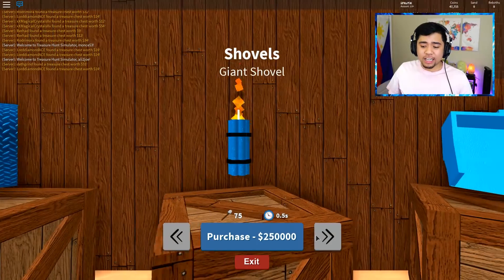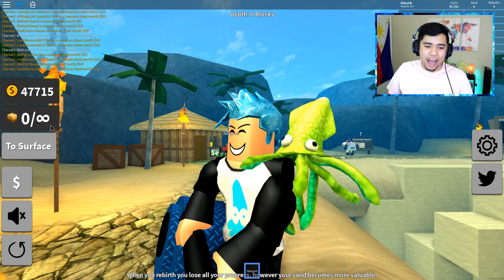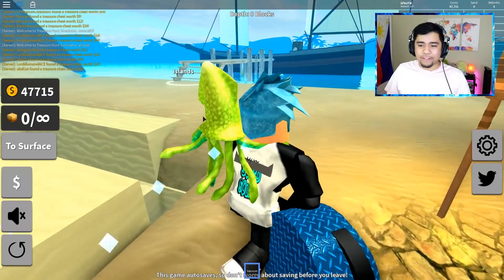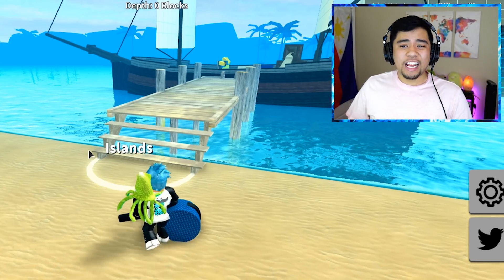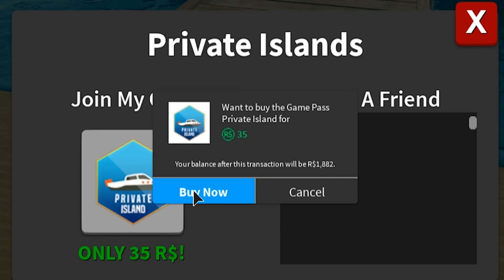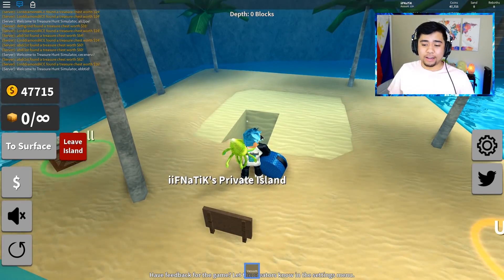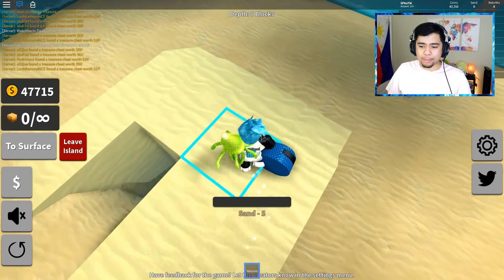If you guys want to try out this Roblox glitch for free money, let me know in the comment section if it worked out for you. What I want to do right now is see how long it takes to collect enough money for the Giant Shovel — it is 250,000 dollars and we currently have around 47,000 to 50,000 dollars. I'm going to go to my own private island so we don't have to worry about anyone else. I recommend if you want to do this tactic to collect a lot of money, invest in your private island. Joining my own private island costs only 35 Robux — so cheap! With this purchase you can make your own little island without worrying about others.